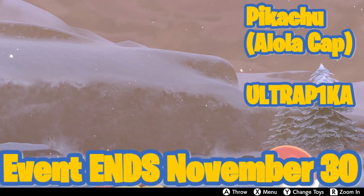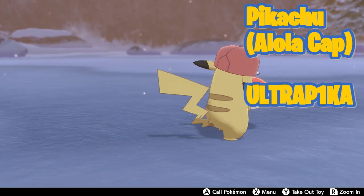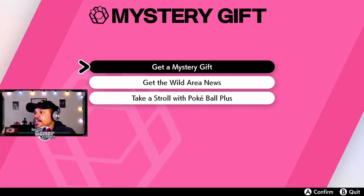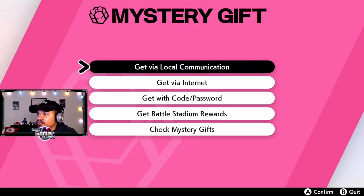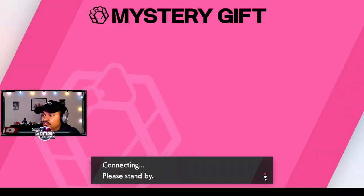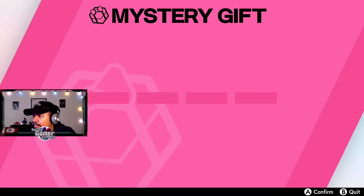Just to make sure that you've gotten your event Alolan Cap Pikachu inside your game — again, this is for anybody that has a copy of Pokemon Sword and Shield, not just people with the DLC. All you gotta do is go in and grab Mystery Gift, then select 'Get a Mystery Gift' and then 'Get with Code or Password.' The code and password is gonna be somewhere on the screen — I'll have a picture with it — and you just enter in that code and password inside the Mystery Gift.